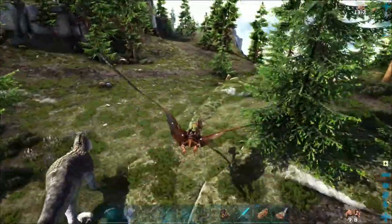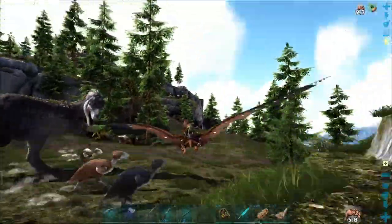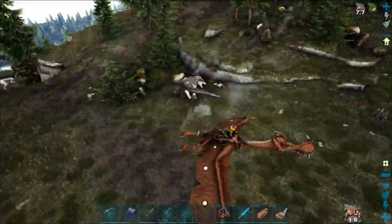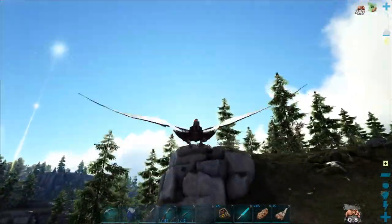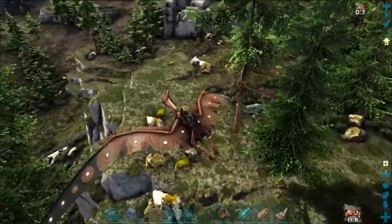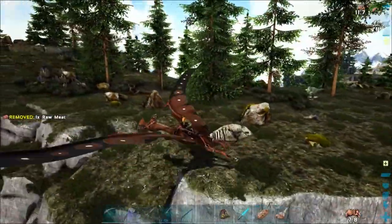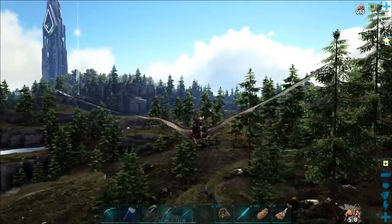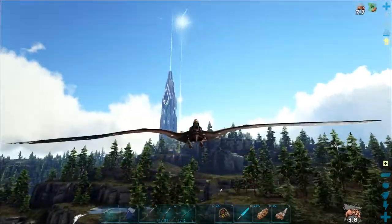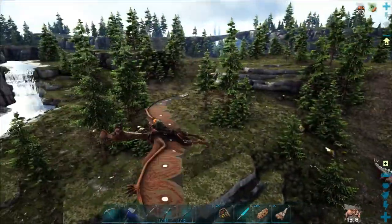That's a Tarbosaurus down here — think armored Rex. So it's slower, does more damage against armor, and has natural armor of its own. Well, there's a Carno. It won't appease me too. Let's go up to Green Ob.